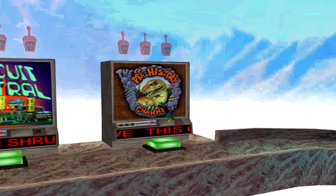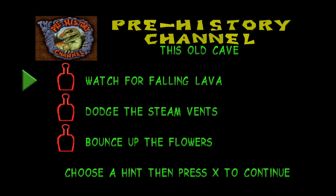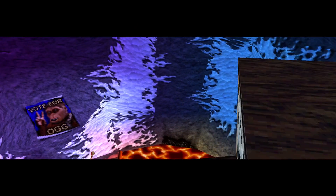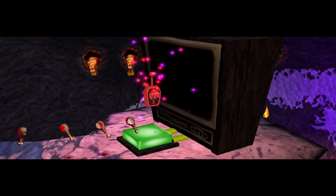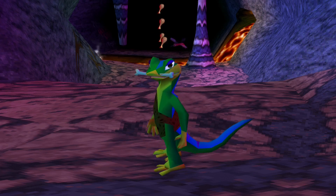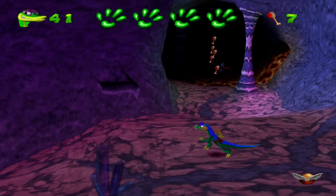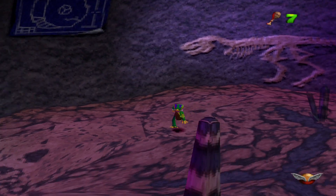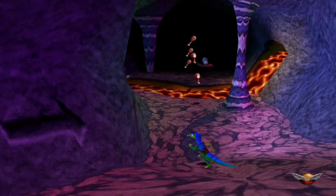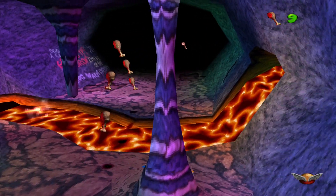I'm going to start with the prehistory channel and This Old Cave. Watch for falling lava, dodge the steam vents, and bounce up the flowers. Doesn't really matter which one I pick, I can do them in any order. So this level is contained to a cave, as you can probably expect.